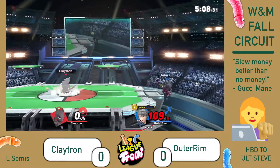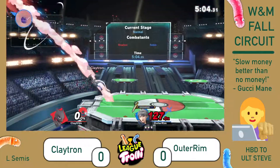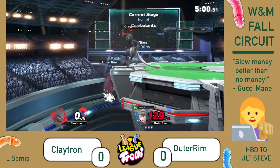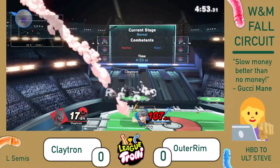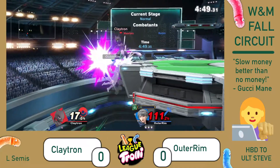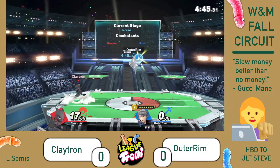A fireball up smash. Now on that second stock, and Nosferatu should be back online. Forward air out of shield — not enough to punish the Arc Thunder there. Tries the Shadow Ball off of the ledge, and a Nosferatu — that's 20%. Now gets to hold on just a little bit longer. Claytron trying to edge guard with the Mewtwo back here, under there catches the jump from the ledge with forward air.